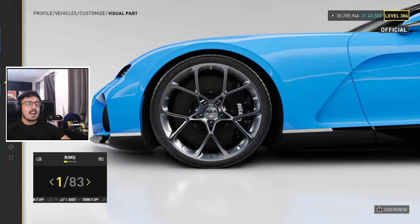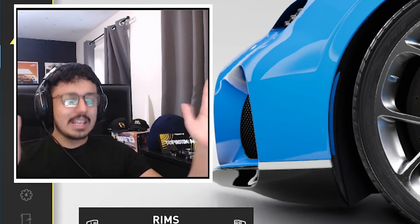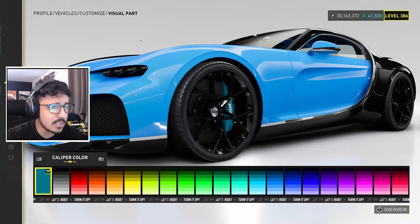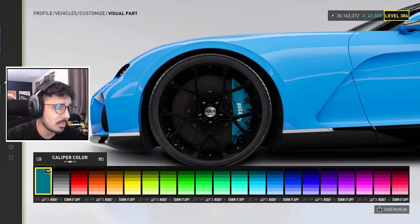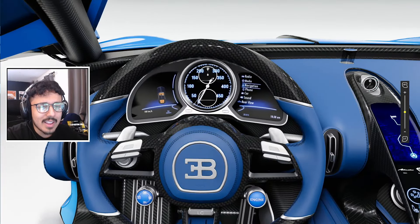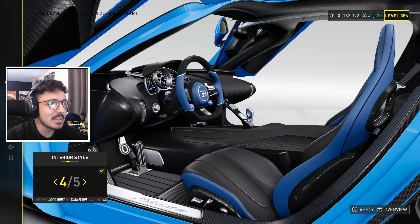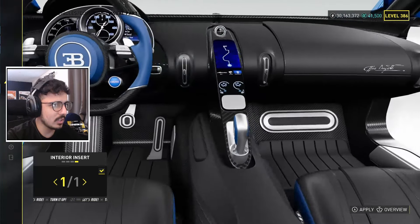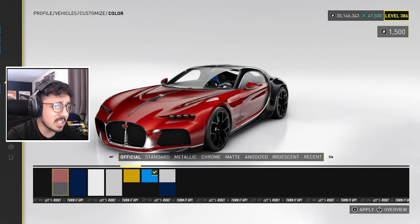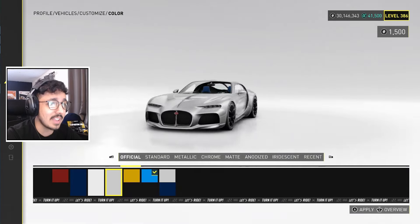We've got visual parts — rims and calipers. Oh, there's a third option; we actually got secondary rims, which is nice. I'll just leave that as blue since it matches. We've got interior customization — hang on. This car is more customizable than the Lamborghini SC20! I like that we can make the steering wheel blue — that's fun. The black definitely doesn't work for the rims on this color scheme, but I'll stick with it.